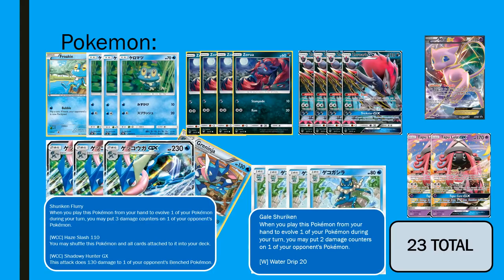80 hit points. They still have a one-retreat cost, so not quite as good as Crobat. But Gale Shuriken is the same ability as Golbat, which allows you to put two counters on one of your opponent's Pokemon when you evolve. Really cool — we're going to try and get this as often as possible. The synergy on Tapu Leles especially is going to be amazing for Righteous Beating with a Choice Band. Just setting up anything on the opponent's board — it's a math fixer at the end of the day, and that's what we're going to try and use here.